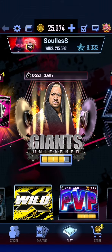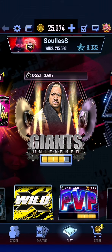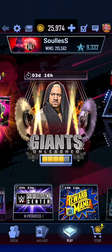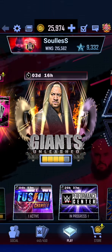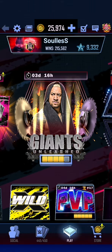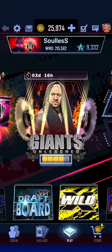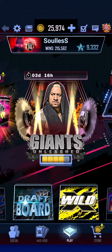Hello ladies and gentlemen, I am Zagrancat and today we have a QR code for the Shifter Fusion event. We're also going to Pro a couple of Arcane cards and we're going to take a quick look at Giants Unleashed as well. We have plenty of things to do here today.